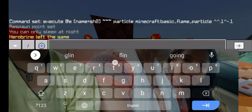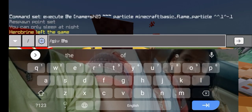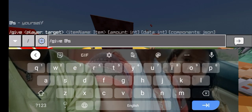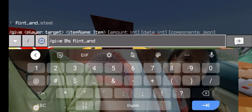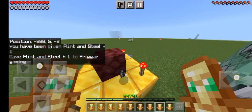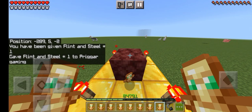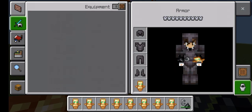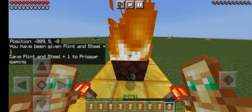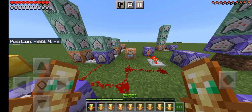Let's take the Flint and Steel — yes, it is Flint and Steel. There we go. Now we have to collect it, set it on fire, take the totem of undying, and there goes the Flint and Steel. Now all you have to do is press this button once.